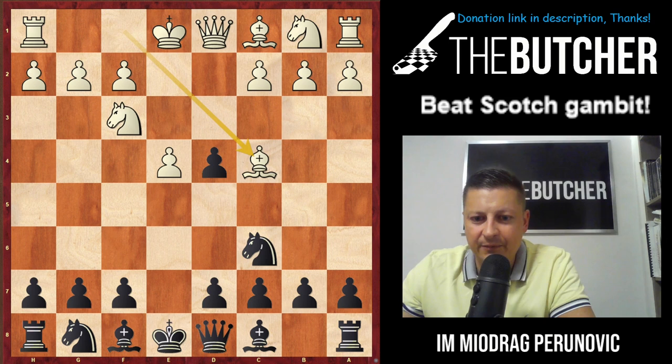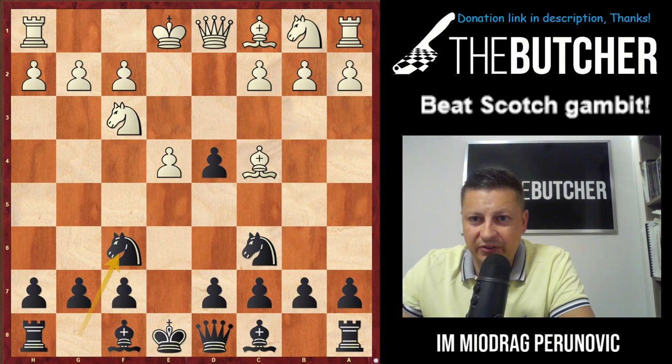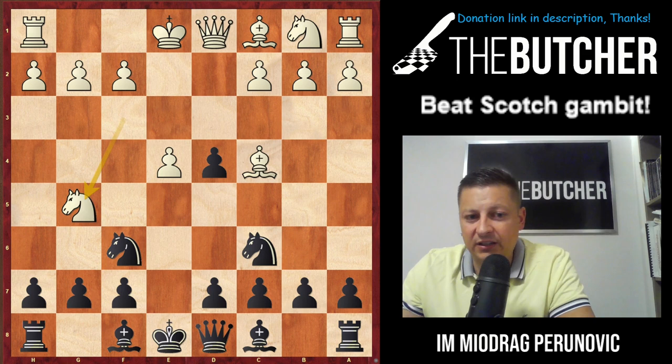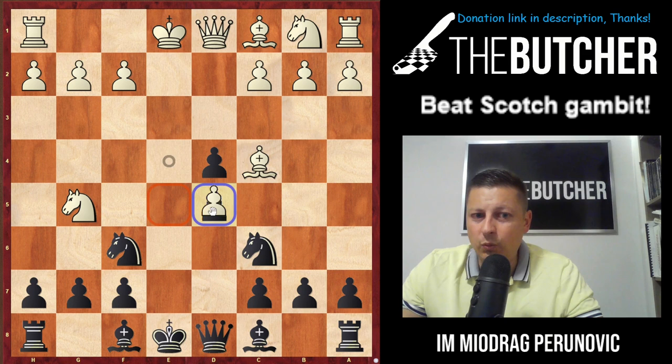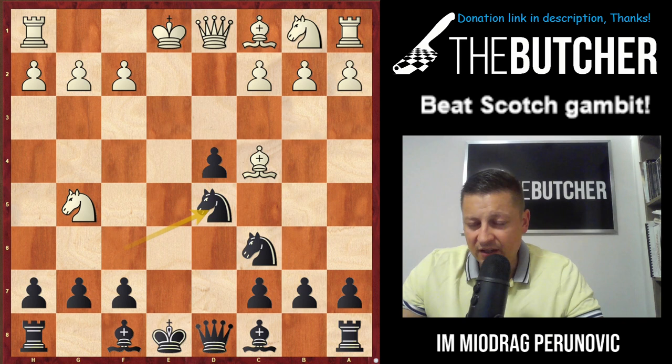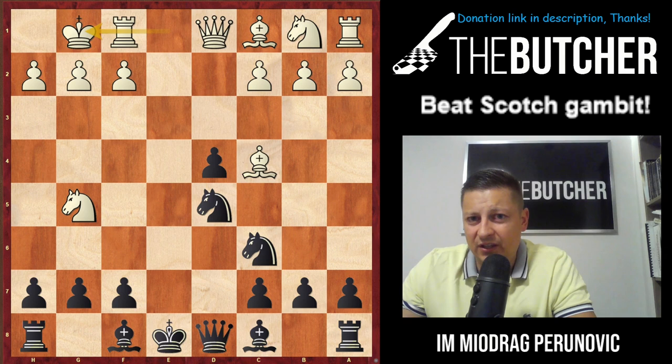After Bc4 we play Nf6. I know most of you at first glance might find this dangerous because they can go with e5, but that's the main line. They have three moves: Morphy's variation with Ng5 — knight on g5 threatens the pawn on f7 and bishop on c4 creates a very dangerous threat on f7. Luckily we have the d5 possibility to oppose that. When they take on d5, we don't play Nxd5 — because they have Qf3 or Nf7 and in both cases they're completely winning.